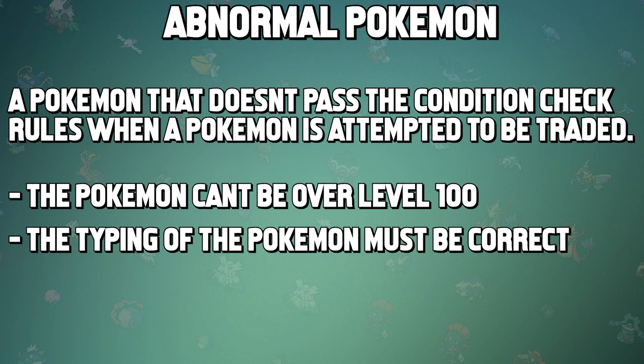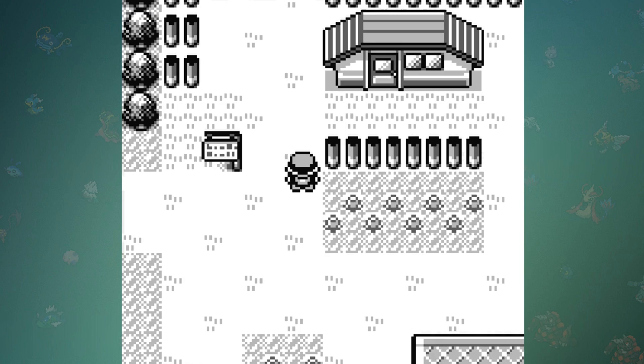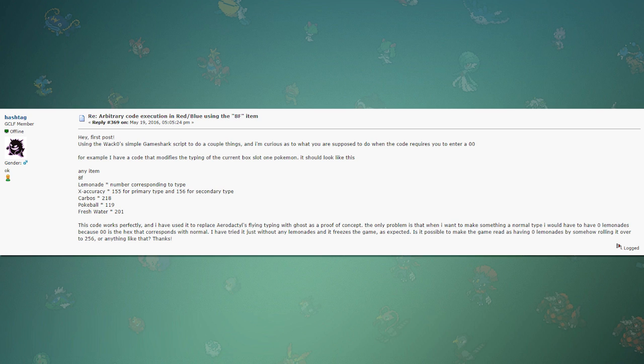So at this point I just assumed it wasn't possible because Bayleaf will always be a Water type when I encounter it — but after spending a bit of time researching, I found something interesting. In the Glitch City Laboratories forum, I found a user who claimed they were able to change the Pokémon's typing in the game with the usage of an item called 8F.